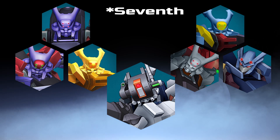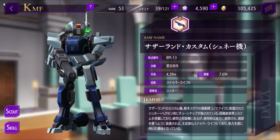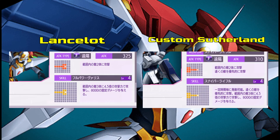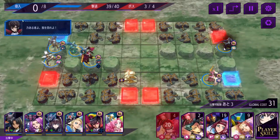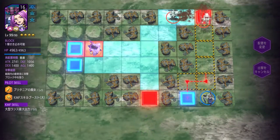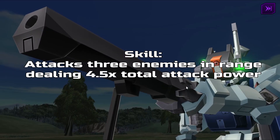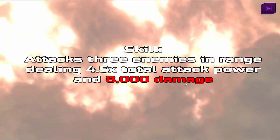This is now the 6th Sarlan and the 2nd custom version in the game. This custom Sarlan has the reverse range of the Lancelot flight-enabled version. Its base attack targets two enemies in range, prioritizing enemies in the distance — which can be annoying if you need to take out closer enemies, but also useful at times. The special deals 4.5 times your attack power plus 8,000 damage on top of that.